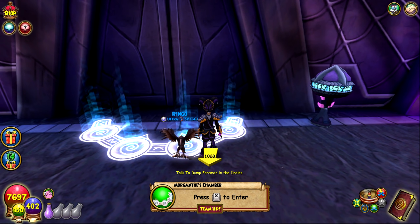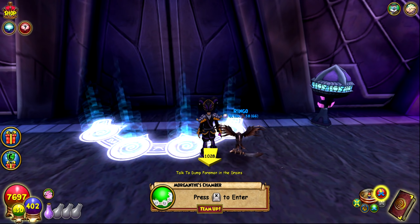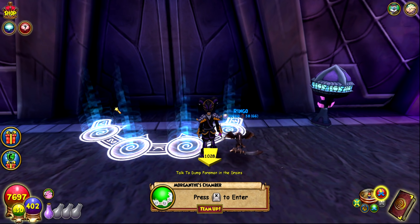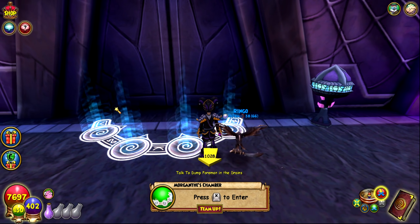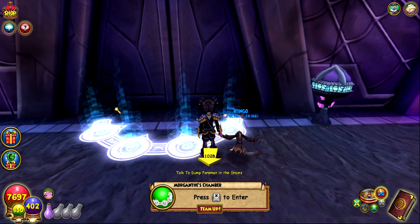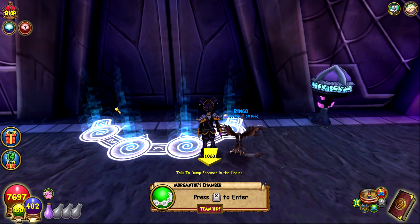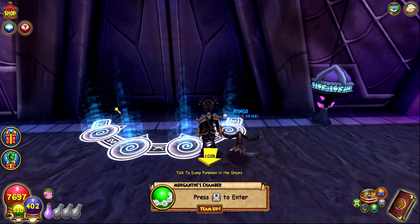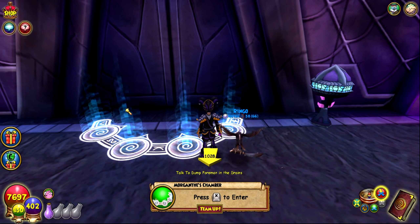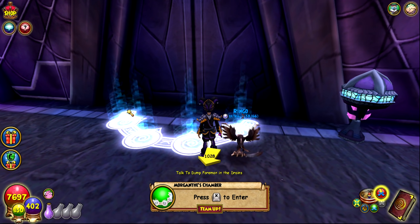The next boss to consider is Morganth, found in Morganth's Chamber. She drops an amulet very similar to the Shane amulet, so again it's not essential to farm as crit-giving amulets aren't as impactful these days. Farm at your own discretion. However, Morganth's athame is very good — comparable to Yevgeny's drop — and it really comes down to personal preference. These pieces of gear serve you from levels 100 through 129.